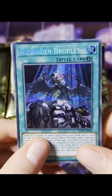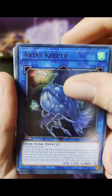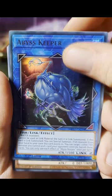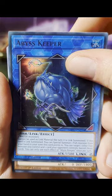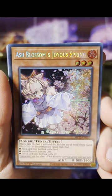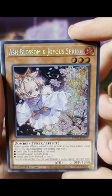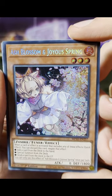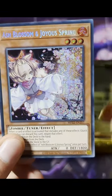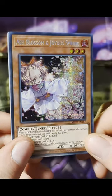Probably our biggest pool so far. We have Abyss Keeper, and it's a monster — oh hold up, hold up, it could be it! There we go — yes, let's go! I finally got you: an Ash Blossom and Joyous Spring. I've been looking for this card for a while.